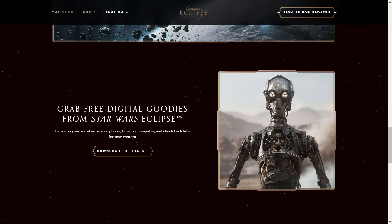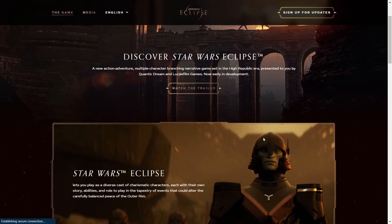After that, the website mentions free digital goodies from Star Wars Eclipse to use on social networks, phone, tablet, or computer — basically computer wallpapers, phone wallpapers, things to post. Now let's go to the section called The Game. It says "Discover Star Wars Eclipse, a new action-adventure multiple character branching narrative game set in the High Republic era, presented by Quantic Dream and Lucasfilm Games, now early in development." So it will have multiple characters — pretty much a given given Quantic Dream's past games like Detroit Become Human. This is again confirming it takes place in the High Republic era, and being early in development means we probably won't be getting this game until 2023 or 2024 — and getting it in 2023 would be really lucky.